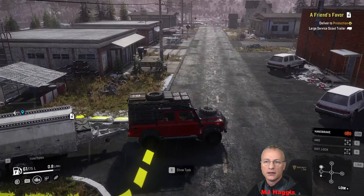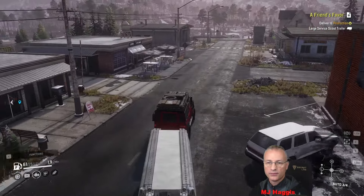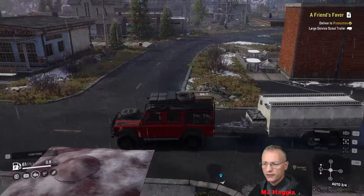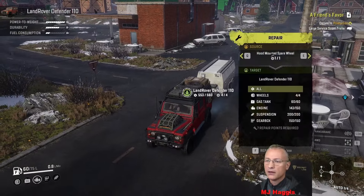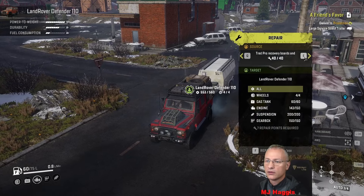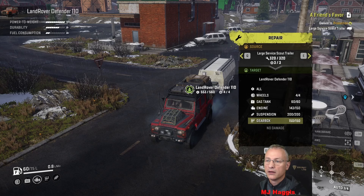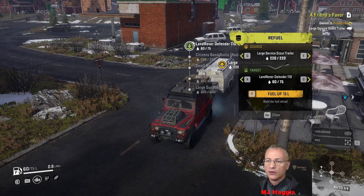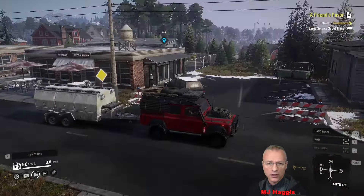Just nip through the town and have a look around. I don't know if this trailer is actually usable for anything. Large service scout: 320 spare parts and 3 tyres — that's not bad. And what about fuel? 220 fuel — that's actually a good proportion. We'll go this way and see if there are any crossings. A fishing pier — just a dead end. But there's another task, so we'll go and grab it.